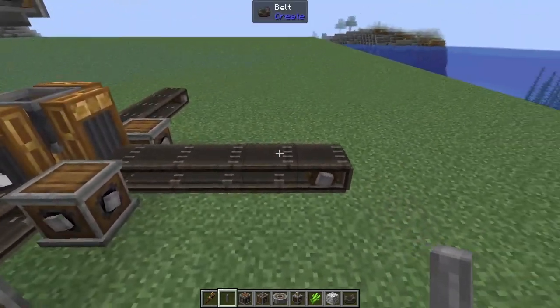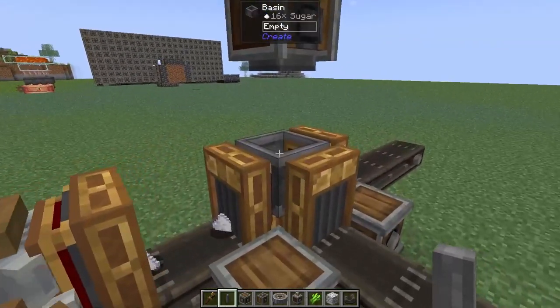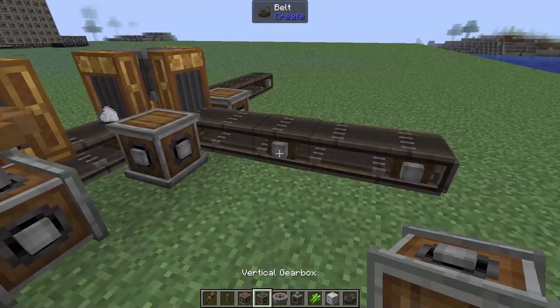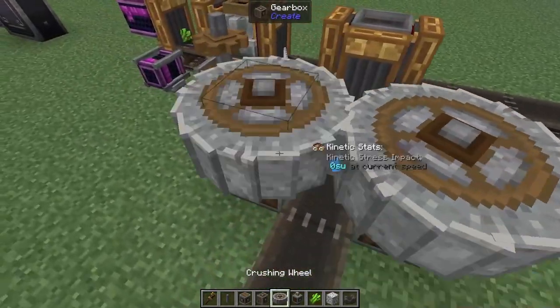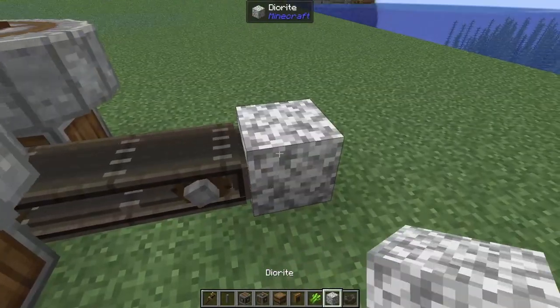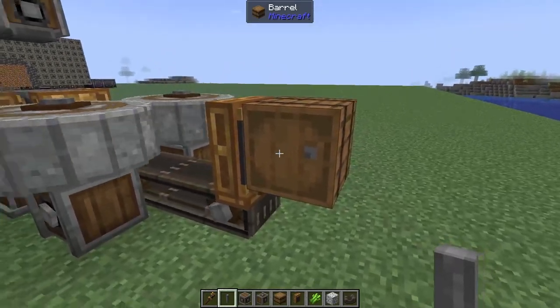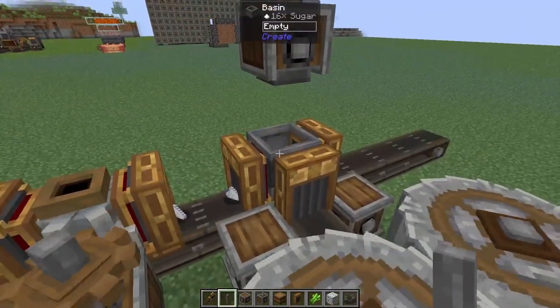Now, on this rear line, this is where we're going to be putting in all of our netherrack. It's going to get automatically turned into cinder flour and sent into here, so we're going to need to set up some crushing wheels. The easiest way is to throw in a shaft, add in a vertical gearbox on either side, and then a crushing wheel on either side of those. Then a temporary block, a barrel, and a funnel. Now we just need to throw any netherrack that we've got into this barrel — it will send it through into the system and get crushed down into cinder flour.